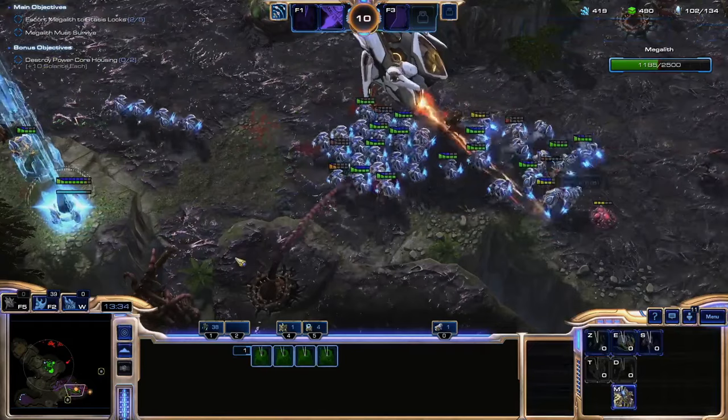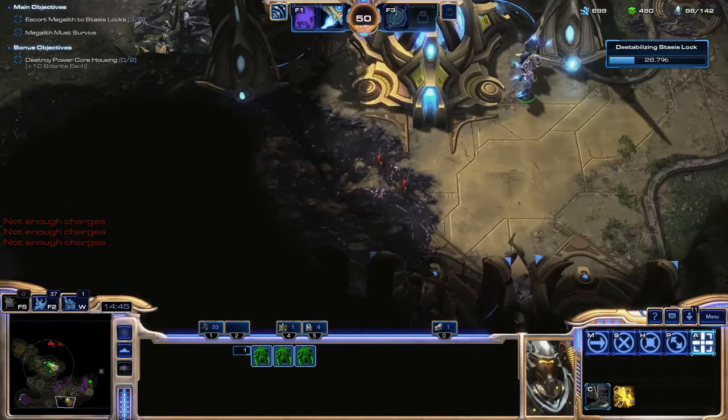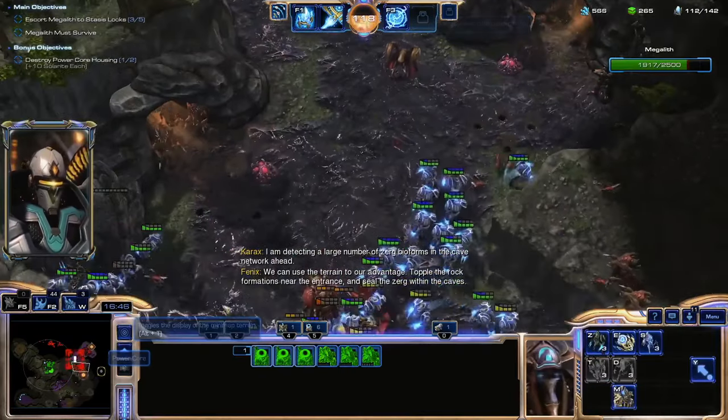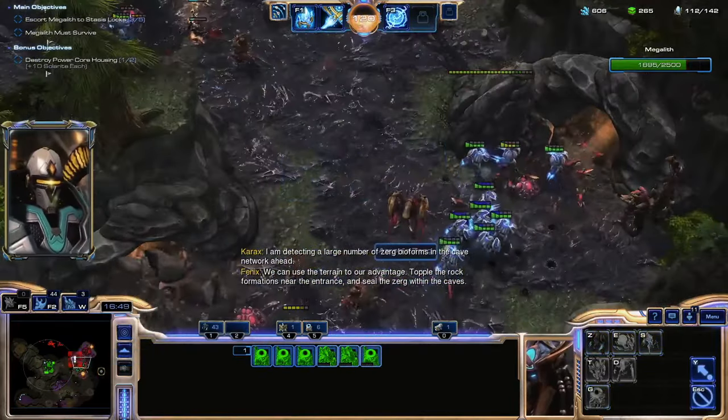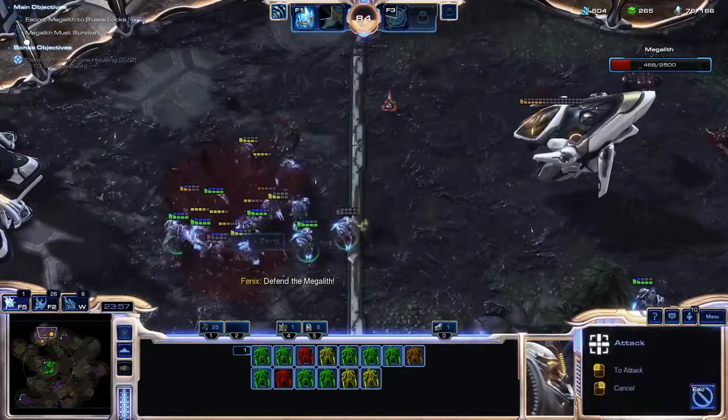I kept the Deploy Pylon ability though — the Megalith gives high ground vision, allowing me to use pylons to access bonus objectives. The remainder of the mission isn't particularly eventful. It took a couple tries to get through the difficult cave sequence, but eventually the Zerg base dies and all of the locks are claimed.